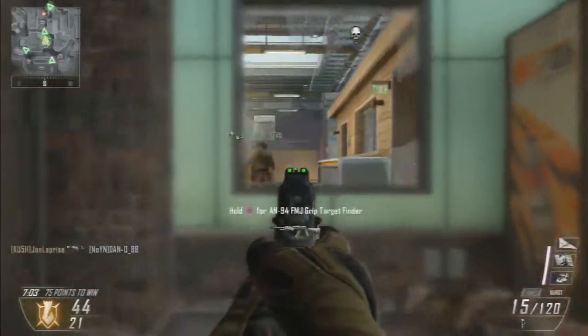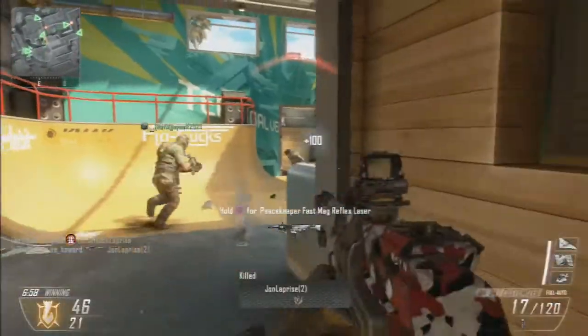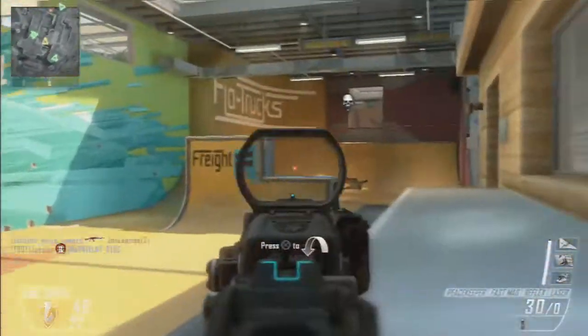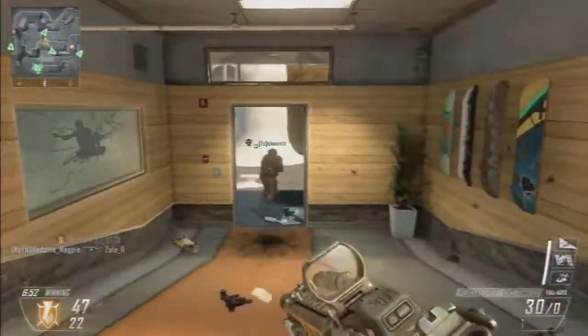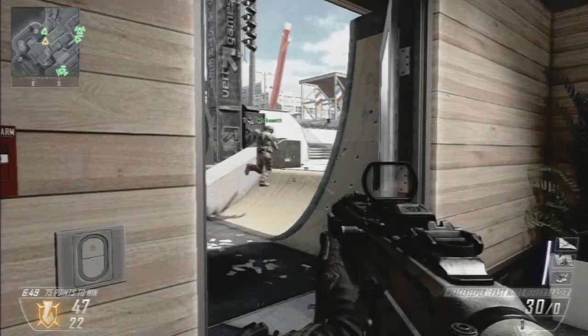The Peacekeeper SMG is, in my opinion, quite a good gun. It works on all of these maps — I think they put out the Peacekeeper at this time because it works pretty much on all the maps. Right now everybody's using the Peacekeeper, so you don't really have to run Scavenger because you're going to be picking up all your ammo from the people you're killing. A couple of class setups to throw out there: Suppressor with Fast Mag, or Fast Mag with Long Barrel. Those are the two classes I've been working with. I might do a breakdown video if you guys want that.